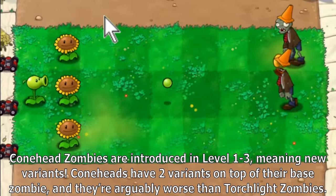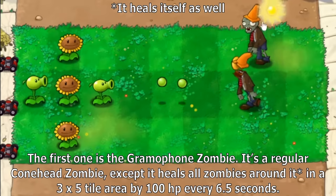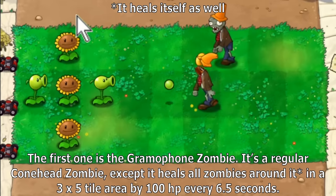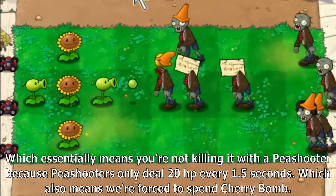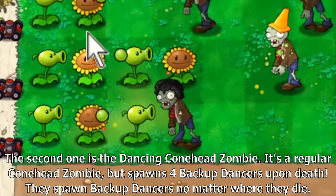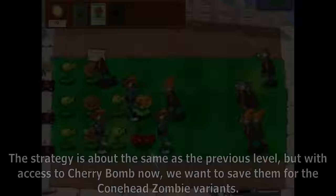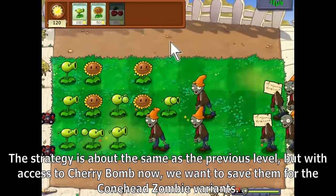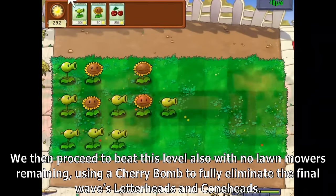Conehead zombies are introduced in level 1-3, mainly new variants. Coneheads have two variants: the gramophone zombie, a regular conehead that heals all zombies around it in a 3x5 tile area by 100 HP every 6.5 seconds — peashooters only deal 20 HP every 1.5 seconds, so we're forced to spend cherry bombs. The second is the dancing conehead zombie, which spawns 4 backup dancers upon death no matter where it dies. We save cherry bombs for the conehead variants and beat this level also with no lawnmowers remaining.